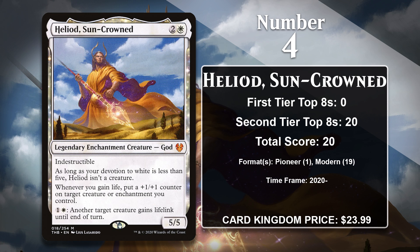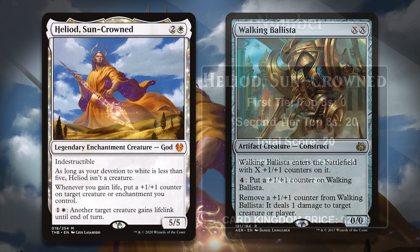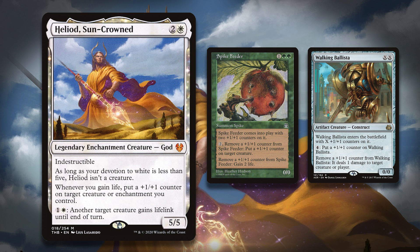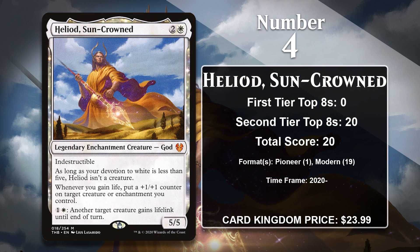Heliod didn't gain any points in Standard, but he has enabled some pretty awesome combos in both Pioneer and Modern. In Pioneer, you could combine him with Walking Ballista for an instant-win combo — if you gave the Ballista Lifelink and started removing counters to damage things, it would gain back a counter every time because you gained life, which triggered Heliod, and you could do that as many times as you wanted. This combo was not allowed to exist for very long in Pioneer, and the Ballista was quickly banned. In Modern, the Ballista is also used alongside Heliod, but it can also combine with Spike Feeder for a similar effect. With the Feeder, you can remove a +1/+1 counter to gain 2 life, which triggers Heliod, which lets you put another counter on the Feeder, and you can gain as much life as you want. The Modern version of the deck is still finding success right now, so Heliod is likely to keep gaining points going forward.